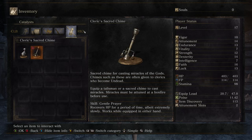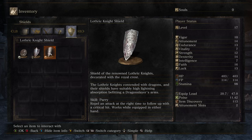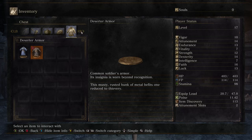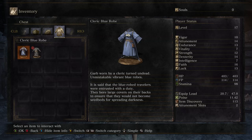I think I've gone over the shields a bit — they actually have a bit of lore to them. If it doesn't really have anything that seems poetic or lore-y, I don't see the point of going over it. Oh, here we go — my old stuff. Cleric blue robe: 'Garb worn by a cleric turned undead. Unmistakable, vibrant blue robes. It is said that the blue robe travelers were entrusted with a duty — they bore large covers on their backs to ensure that they would not become seedbeds for spreading darkness.'